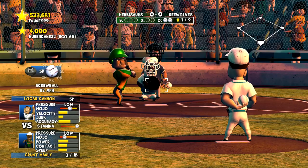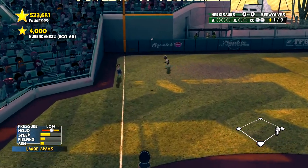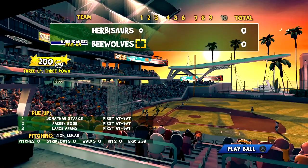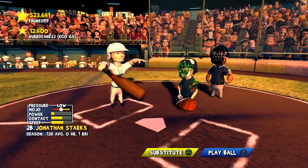Grunt Manley up next — pretty good power, pretty good batting stance too. He puts one in left field but Lance Adams makes the catch. A 1-2-3 inning and here we go to our first time batting against Dick Lucas and his .338 ERA.